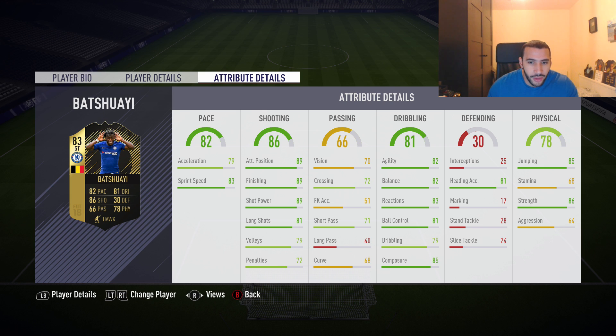79 volleys, 72 penalties. Vision on the low side, free kicks on the low side, passing is okay-ish for a striker, curve is very low. Agility is pretty good, balance is really good, reaction is pretty good, ball control average, dribbling average. Composure — very important — 85. 81 heading accuracy. Strength is actually surprising — I didn't expect him to be that strong — and 85 jumping. Stamina is so low though — 68 — I think this guy could be useless in the second half.